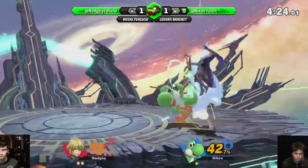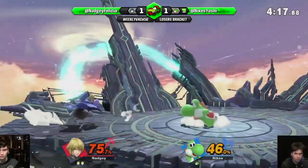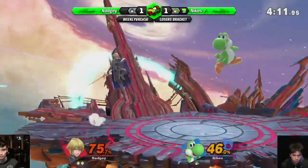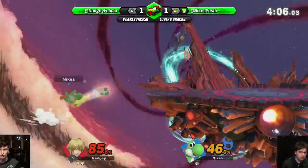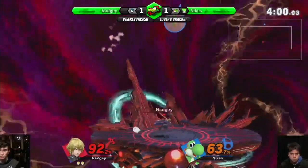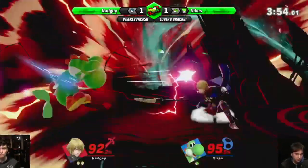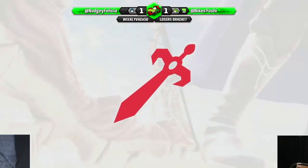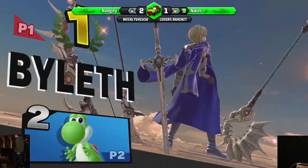Nikes is trying to stay composed, trying to come back. He's no stranger to crazy comebacks. These eggs are ending right when he wants them to. Especially when you feel like you're about to make an upset, people get really nervous — like 'I need to get the kill now.' Nagy looks in control. That's a spicy back air! He had a full stock to play with as well. Let's go, Nagy! That's one of the better tournament wins he's gotten.